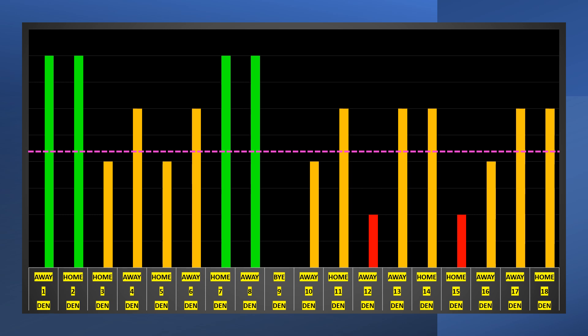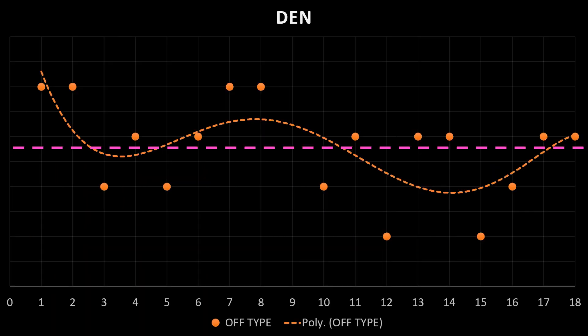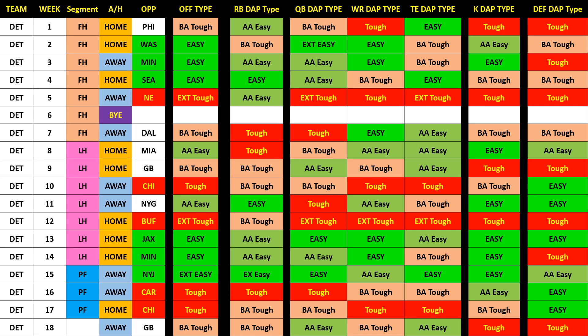If we look at the trend line, you can pretty much see it hits about average, jumps back up, and about week 12 you start getting a little bit tougher, then it starts coming out around week 17. So it's almost a tale of two halves of the season for Denver, which is nice to know if you're using Wilson as a streaming situation.